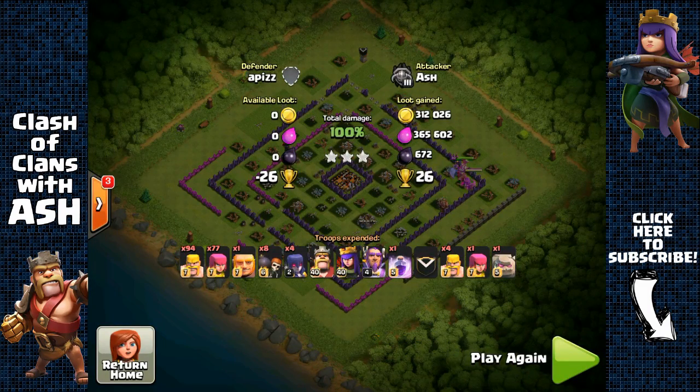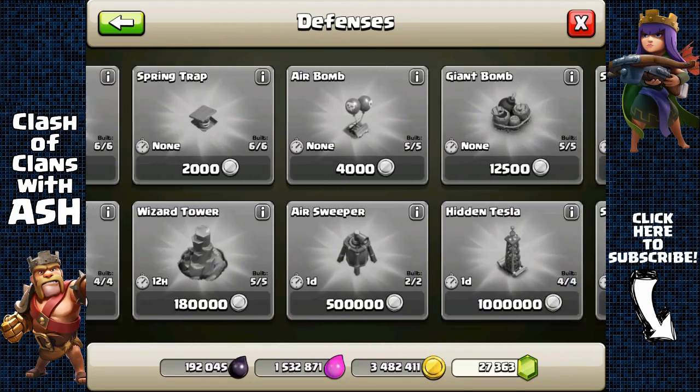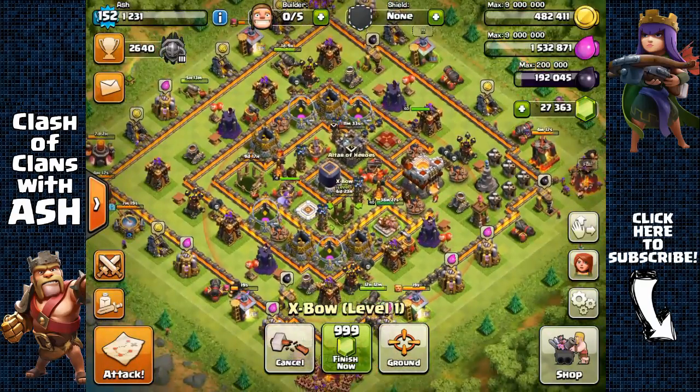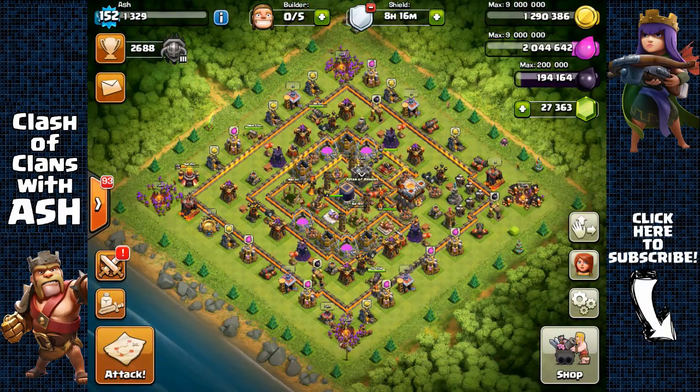You're gonna have to core a lot of bases, as you will be paired up against opposing Town Hall 10 bases. So it gets very difficult — it's not as easy as Town Hall 10. I know Town Hall 10 isn't easy for some people, but Town Hall 11 is much more challenging from what I've been seeing.